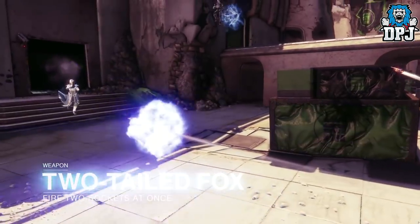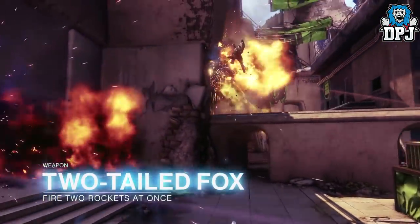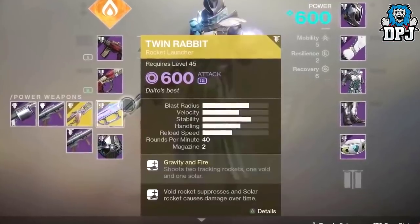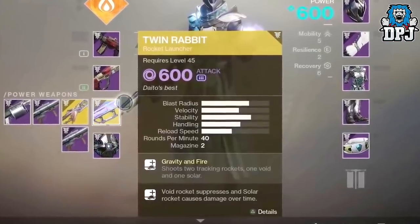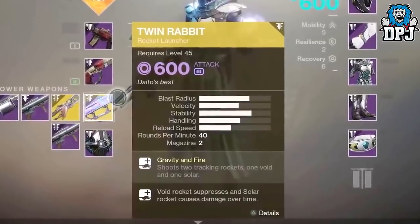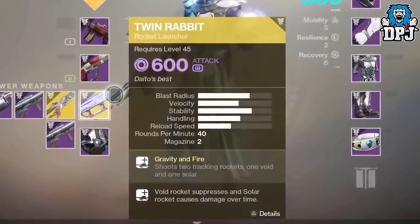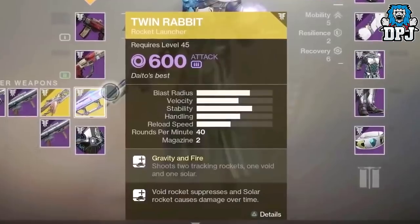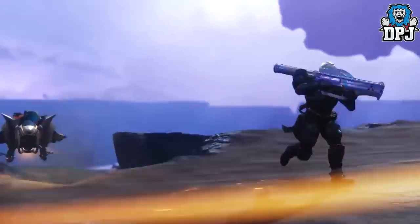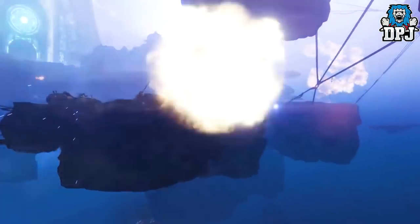First, we see the Two-Tailed Fox. This was previously called the Twin Rabbit. We have seen this weapon in action before — it fires two rockets with gravity and fire, meaning both rockets track targets. The void rocket will suppress enemies and the solar rocket causes damage over time. I wonder why they changed its name, but the weapon looks great and I can't wait to grind for it.